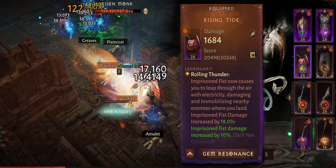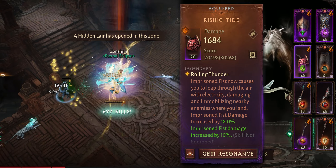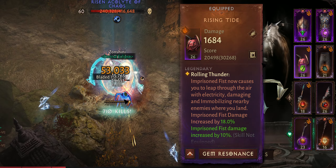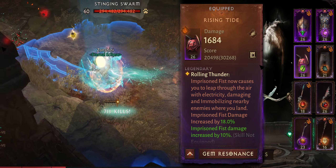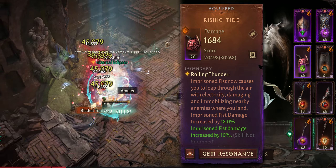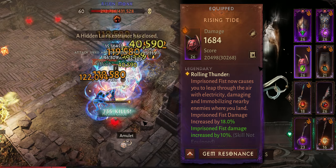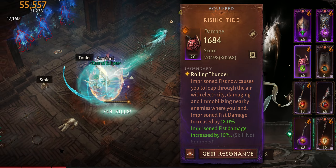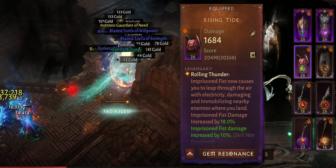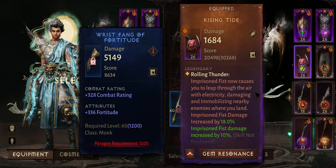For the Imprisoned Fist variation to be a bit faster, we use Rising Tide so we can dash or jump to the pack. With this we're not using Fist of Thunder since it's not an instant dash like Mystic Strike. Instead, when you're at max range, jump to the pack, deal damage, Shield to Send deals damage, they go down, and you move to the next pack.